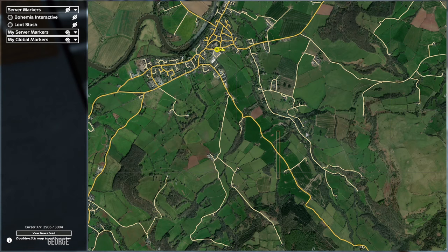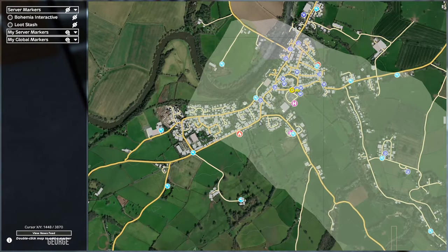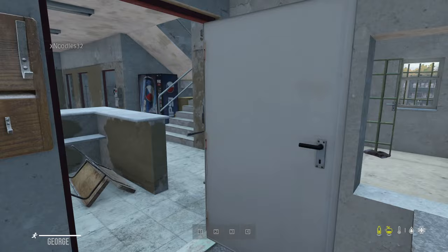Here we go — look at these fields! That's what it looks like when you fly over the UK. It's literally that. That's the edges of the map.